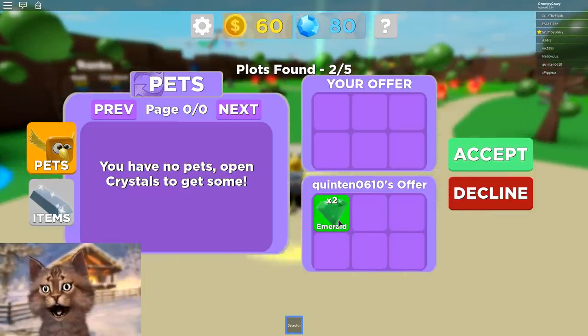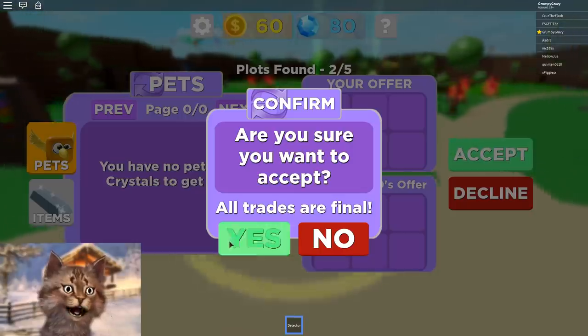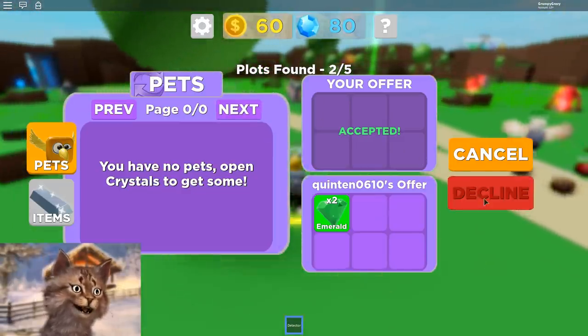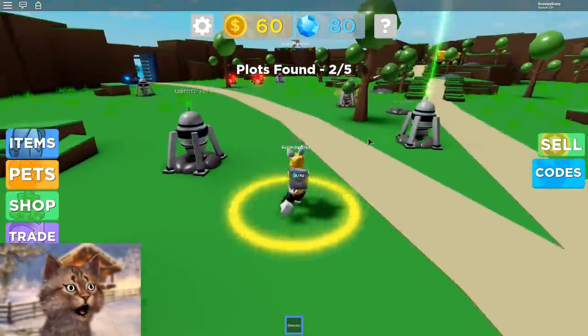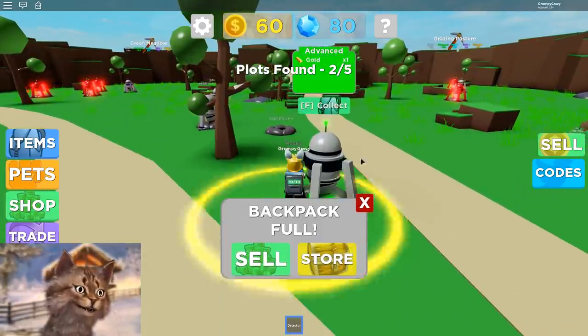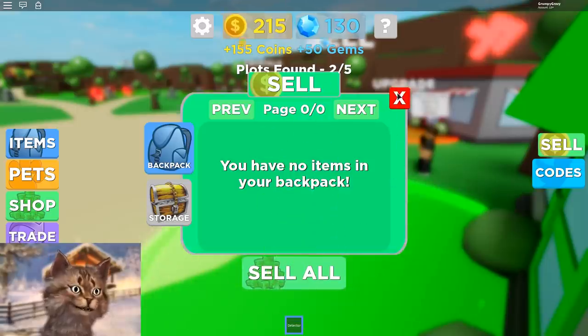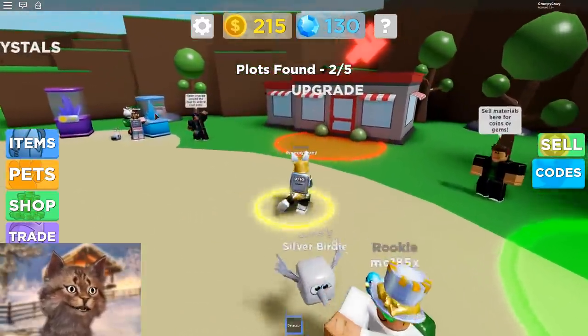And what is this guy gonna give me? Oh my god, this guy's gonna give me two emeralds? I will accept — give me your emeralds, I will 100% accept it. He gave me emeralds, this is awesome! Dude, I'm rich! I'll sell all. I am so rich thanks to this guy.